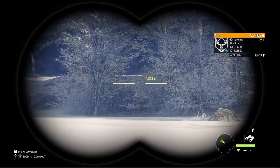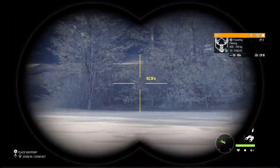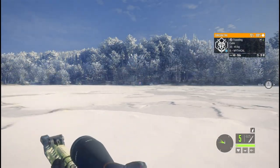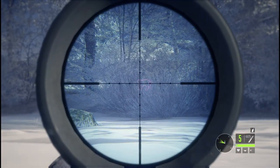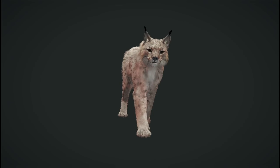Now in the footage, you can see that they're all getting spooked off, and the reason why is because there's an 8 Mythical Eurasian Lynx there. I was like, y'all, you stinking Lynx. So I pulled out my 300 and I blasted him. He won't be spooking off my moose anymore.